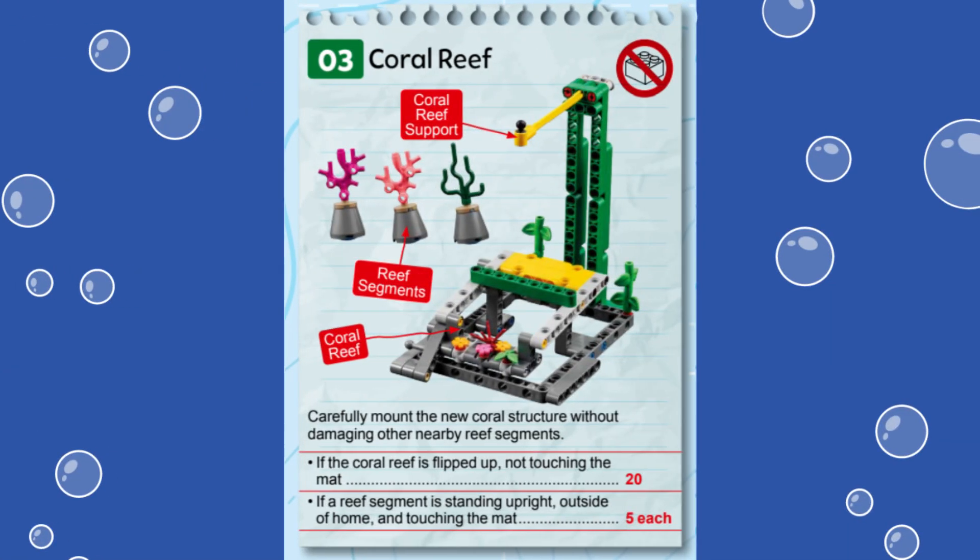In this video we are showing you a solution for solving Mission 3, called Coral Reef, from this year's LEGO League Challenge submerged robot game. This mission involves the coral reef structure at the north wall of the field, along with two reef segments located between the models of the coral nursery and shipwreck in the west, and one reef segment between the unexpected encounter and change shipping lane missions in the east.